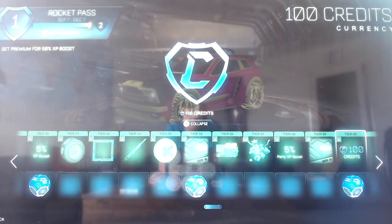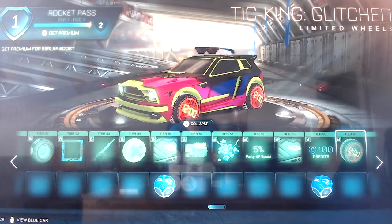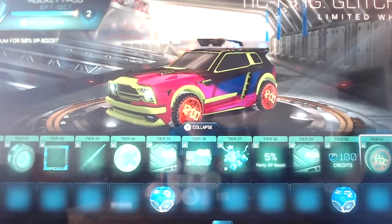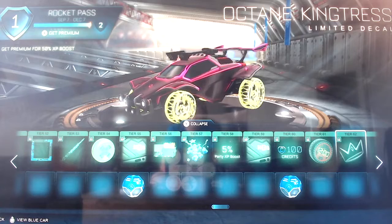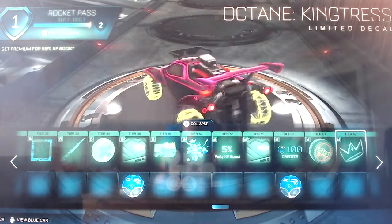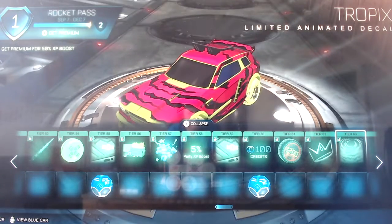100 credits and a rare drop for free. Tick King Glitched - it's like the original Tick King but there's the clock and then there's a digital clock, all the different clocks. Then Octane King Truss, which is a bit like the Huntress but not quite. Then Tropics animated decal.